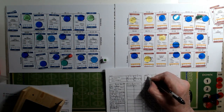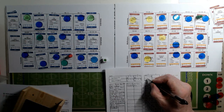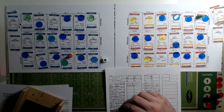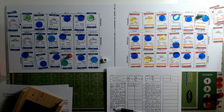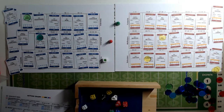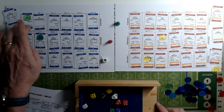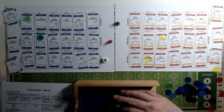End of the third period: Geelong 3-6-24, Hawthorne 3-6-24 - scores are level! Very low scoring game. We're 45 minutes in so we'll play the rest. All changes have been made - only two interchange players left to come out at eleven minutes. Both teams three six twenty-four as we start the final quarter.